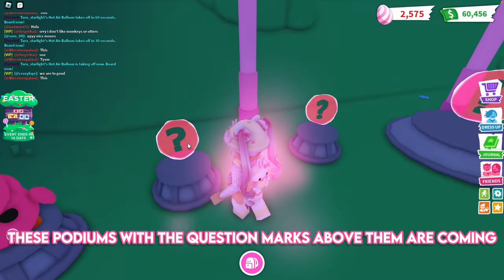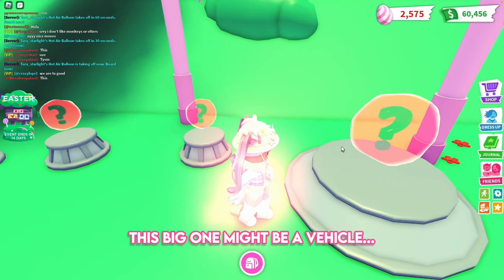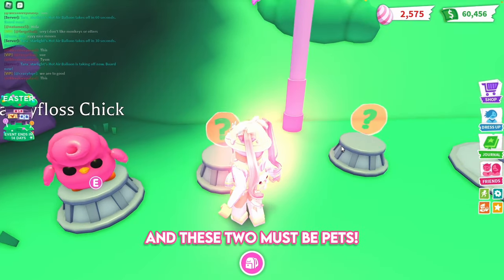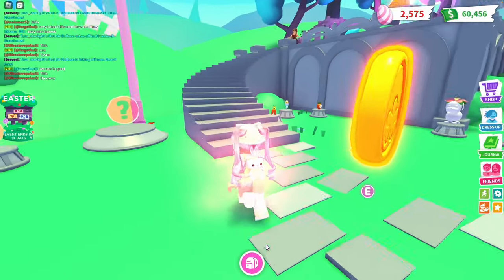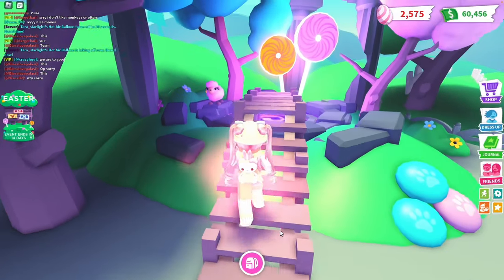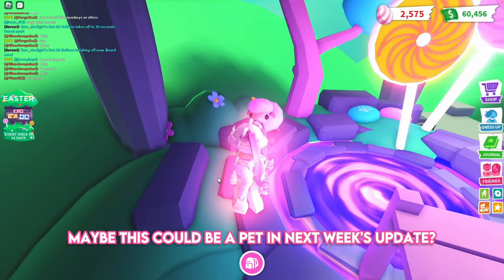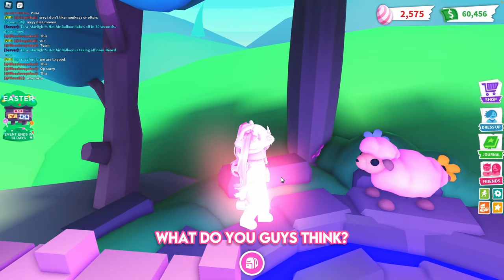These podiums with question marks above them are coming next week. This big one might be a vehicle, and these two must be pets. Let's check out the rest of the map. Is that a pink sheep? Maybe this could be a pet in next week's update. What do you guys think?